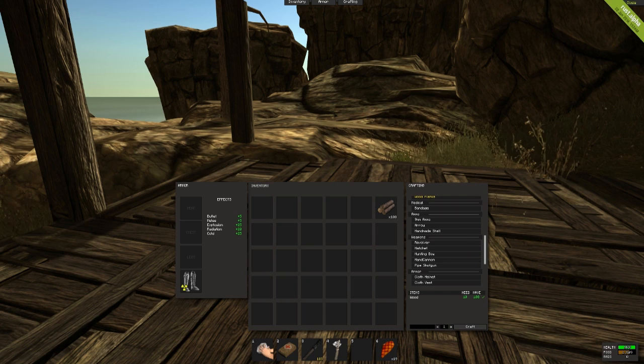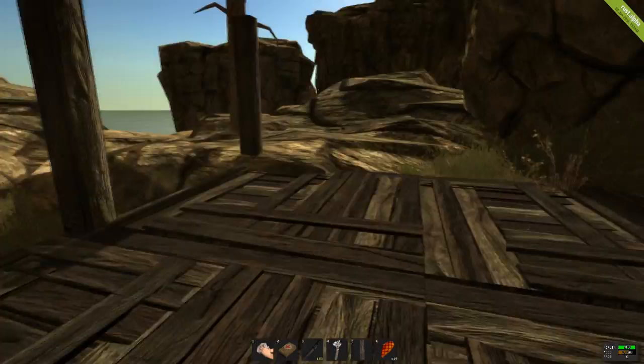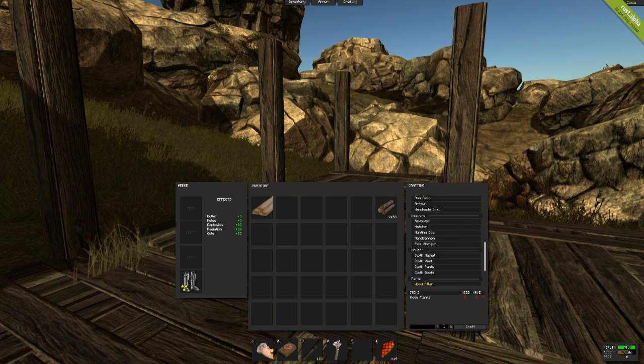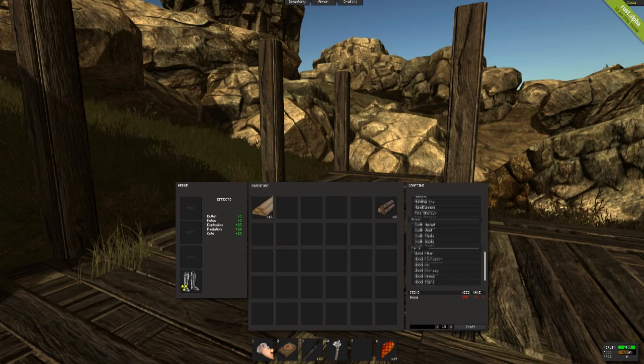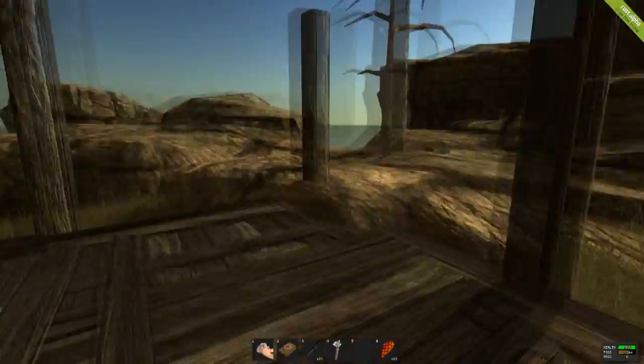I thought I would let you guys know I will go to Rad Town next episode or the episode after that. Don't worry, it's not going to be too long — it's going to come. So let me go ahead and make another wood pillar here. I'm going to have to use all my wood. I need two more pillars, so we're going to have to make a few more of these. Let's just make all the wood planks — we're just going to end up using all of our wood.